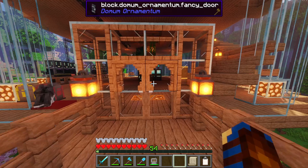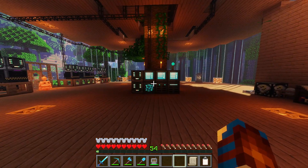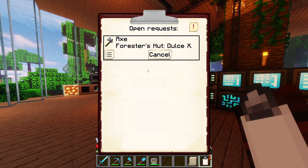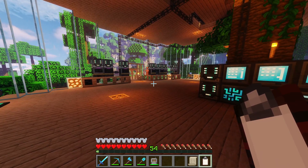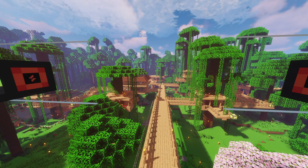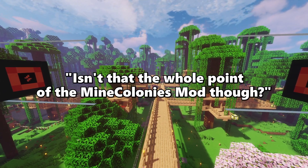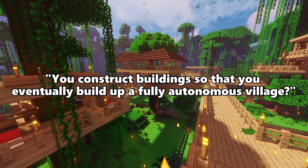Whenever I say we're going to automate the colony, I do mean it in a literal sense. I think we can take in almost all of the requests that these colonists make, and have our machines automatically craft and supply those requested items to them. You may say, isn't that the whole point of the main colony mod? You construct buildings so that you eventually build up a fully autonomous village?